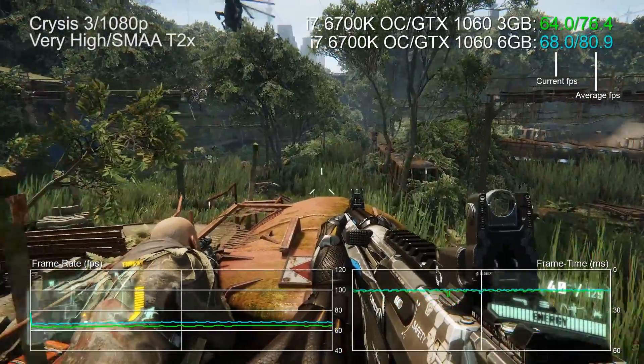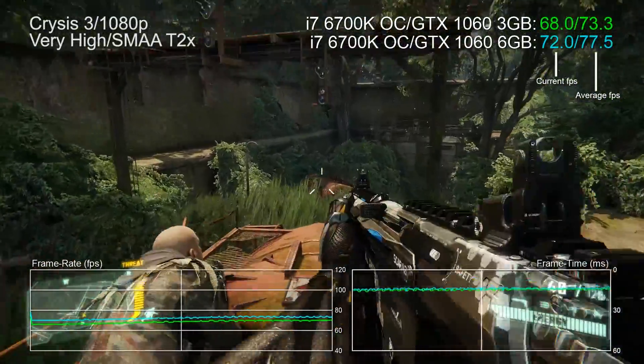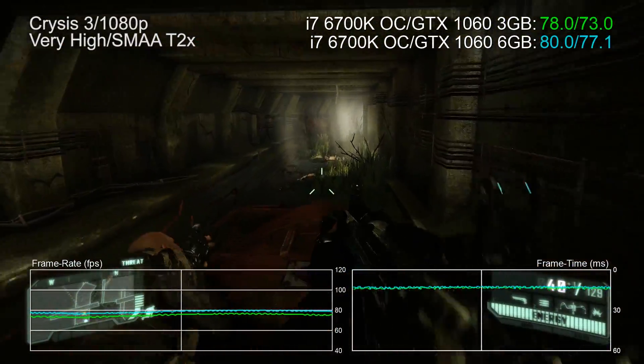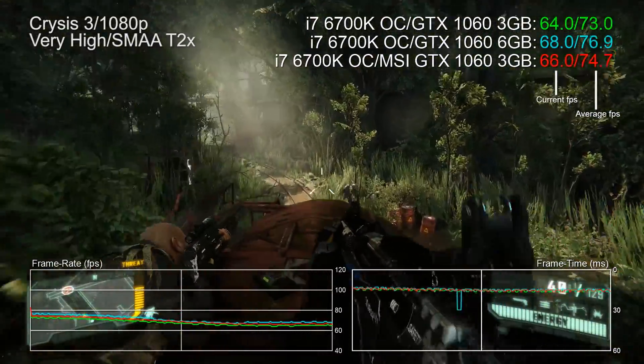NVIDIA reckons that the cut-down GTX 1060 offers performance that's only around 5% slower than the standard card, and that's pretty much confirmed in our Crysis 3 benchmark run. But there is a wrinkle — most 1060s on the market have factory overclocks in place. This MSI model adds 88 MHz to the core and will happily boost to 2 GHz, which is pretty awesome.